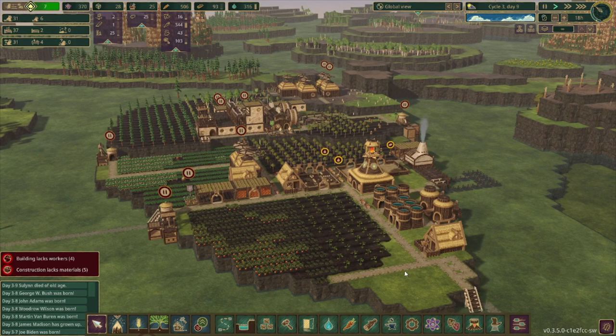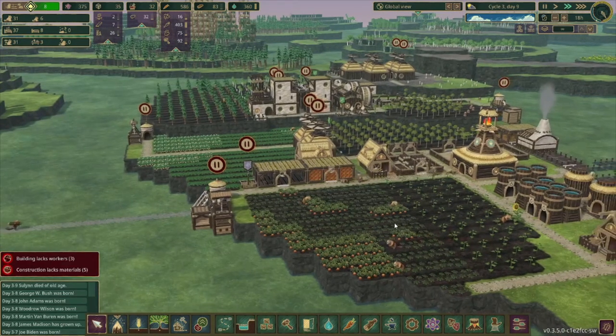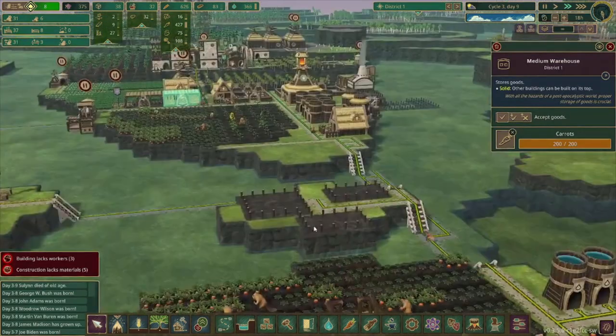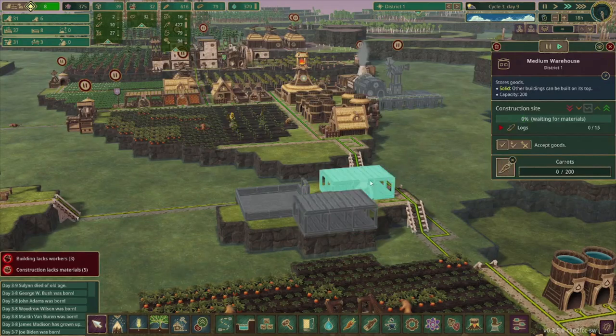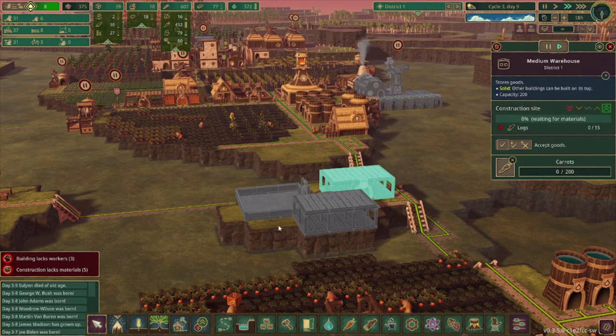There's a mod that I added to this series. It's not going to impact gameplay exactly, but it's already been in effect — if you spotted it, leave a comment below. I kind of want to see if anyone can spot it before I say what it is. It looks like the carrot warehouse is almost full — it is completely full. Got to prioritize constructing a new one so we can get some more food reserves.